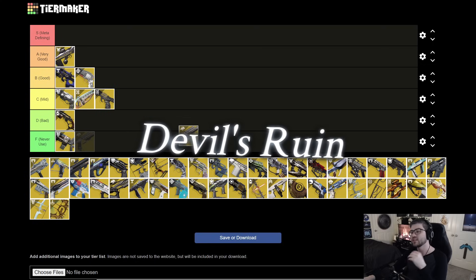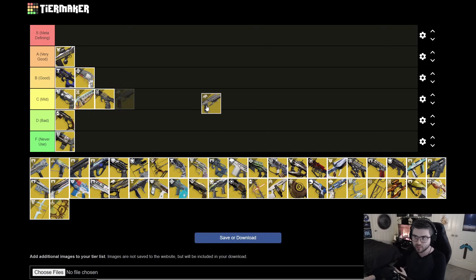Next is Devil's Ruin. It has a charged shot and can stun Unstoppable Champions, which is interesting. It's kind of like a mini Thousand Voices, but it doesn't do nearly as much damage. You can pair it with Mechaneer's Tricksleeves for a ton of damage, but you really have to build into it. On its own it's just kind of usable — throwing it in C tier.